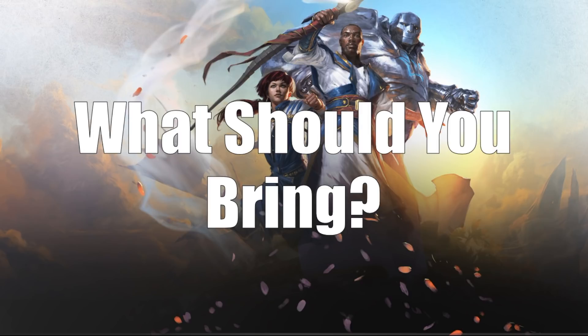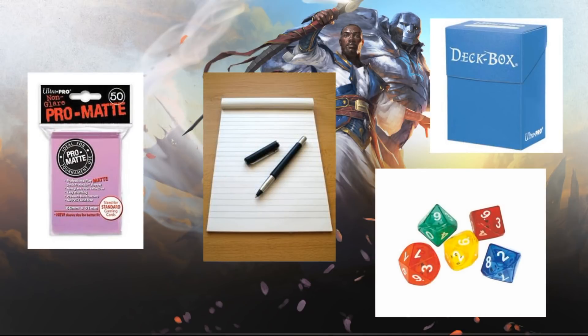First and foremost, bring pen and paper. I know it sounds kind of simple, but it's easy to forget. A lot of times, if you've never played in a tournament before, you'll need to fill out a DCI form for a DCI number, and you need a pen to do that. Usually stores will ask you to fill out your information on paper too, so they can put it into the computer quickly for the tournament. You don't want to wait in line for a pen — I've even seen stores sell pens. So bring them with you.